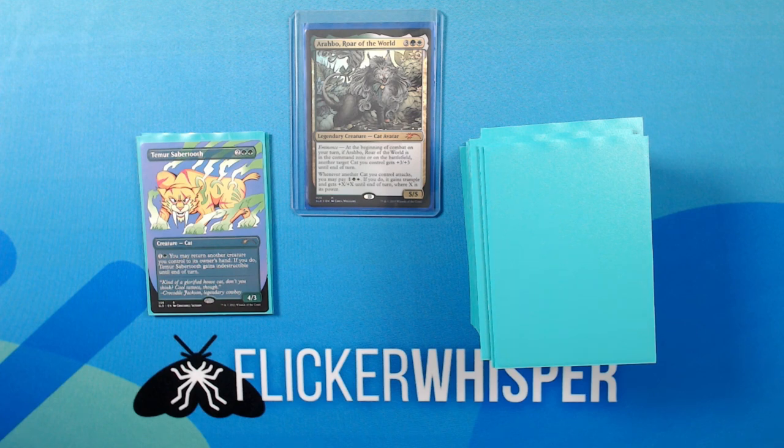Teamer Sabertooth — 2 Green-Green for a 4/3 Creature Cat. 1 Green: You may return another creature you control to its owner's hand. If you do, Teamer Sabertooth gains indestructible until end of turn. Kind of a glorified house cat — cool tattoos, though. This is another card that's been in the deck since the beginning, but just got a recent cosmetic update. If you're curious, I have a video where I opened the entire Secret Lair that this came from, which I will link to from this video.